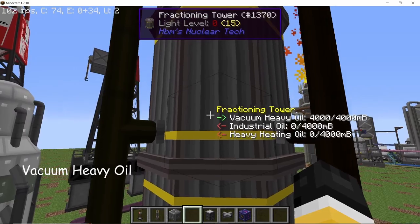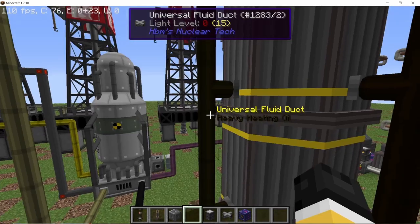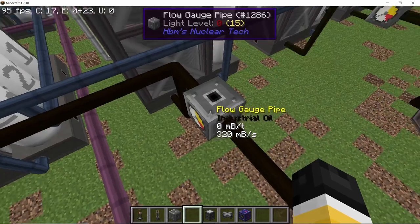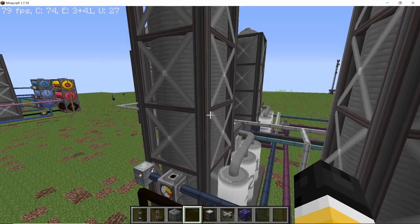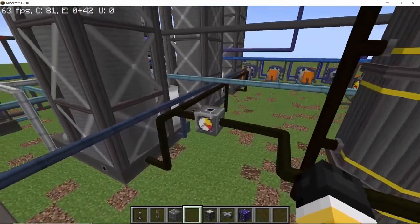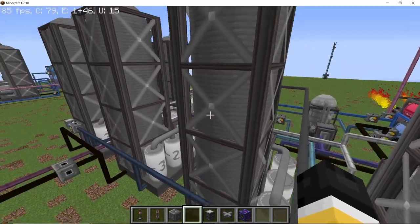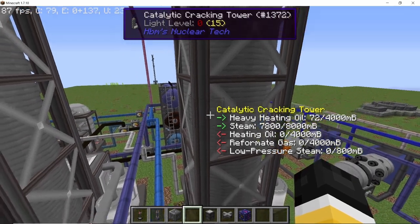Now for vacuum heavy oil, which gives us heavy heating oil and industrial oil — to process both of these we are going to use the catalytic cracking tower. Starting with industrial oil first: it will require a total of two catalytic cracking towers and will give naphtha and petroleum gas. For the heavy heating oil, which is produced in greater amounts, you will need a total of three catalytic cracking towers to process it completely, and this will give you heating oil and reformat gas, which is one of the main outputs.